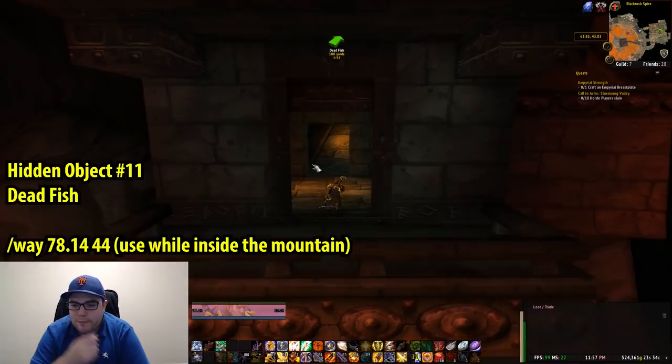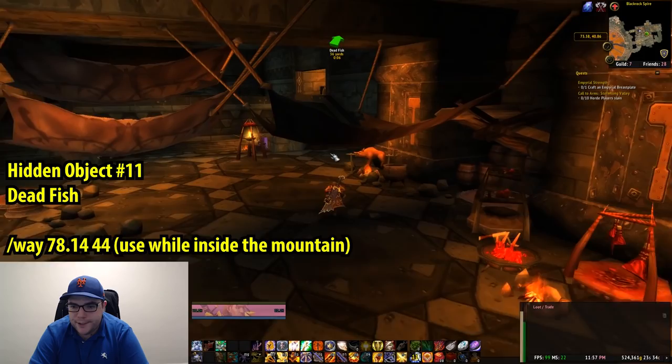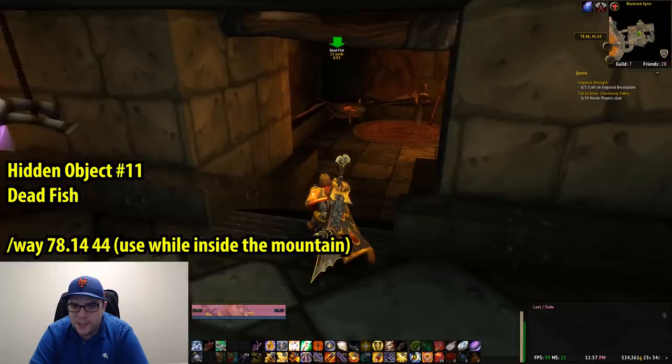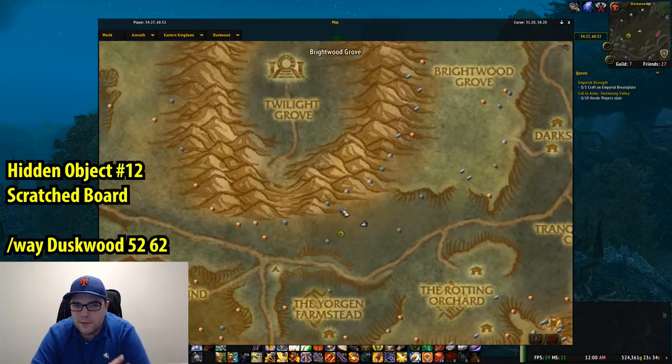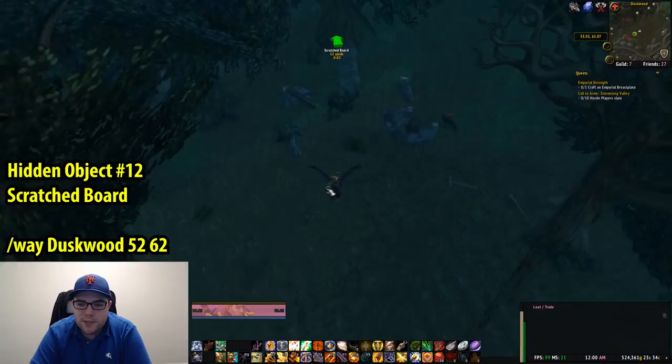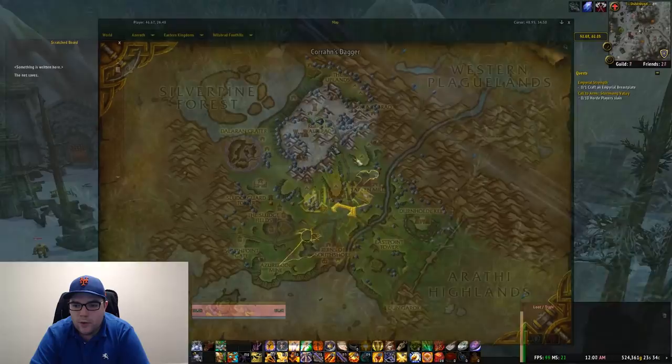Number 11 is a Dead Fish, and this is in Blackrock Mountain, right near the entrance to Lower Blackrock Spire. Oddly enough, there is an invisible wall in this room — if you try walking straight from the stairs, you're going to hit it. The coordinates are 78, 14, 44 — use those when you're inside the mountain. The twelfth object is a Scratched Board, back in Duskwood, not too far from Blackrock Mountain. Coordinates are 52, 62, and it is under the ruins of this house, a scratched board.